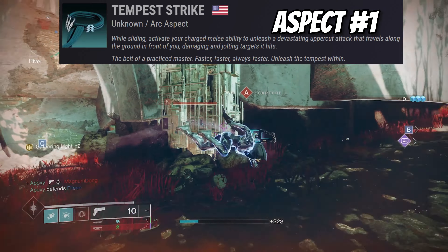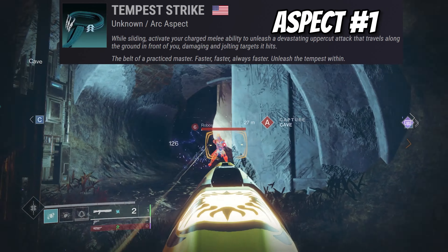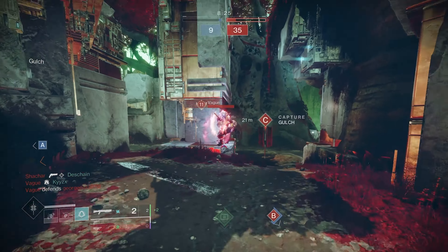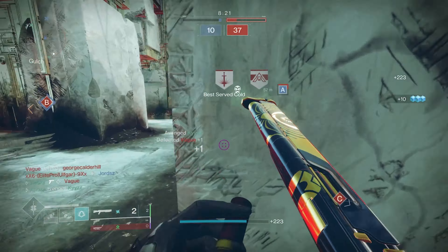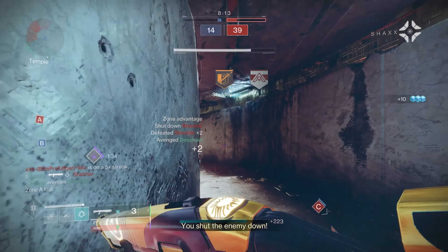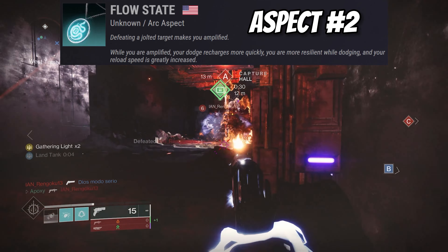Moving on to our aspects — the first one is Tempest Strike: while sliding, activate your charged melee ability to unleash a devastating uppercut attack that travels along the ground, damaging and jolting targets. It's a great ability for certain situations when you know someone's going to push you, or you can start a fight with it — shoot that beam at them, get them under half health, and it's an easy kill with your grenade launcher and Traveler's Chosen.